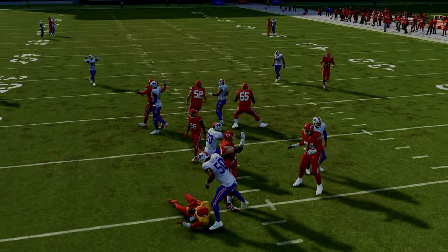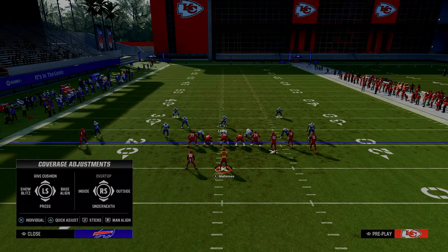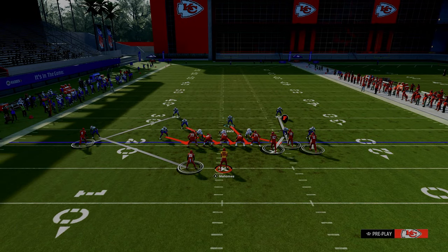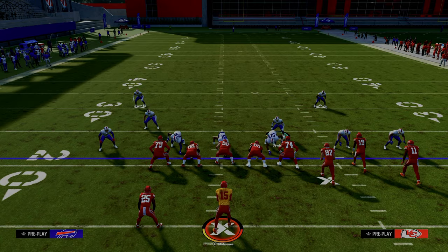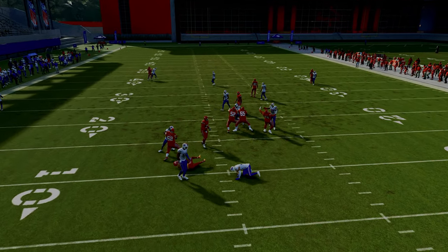Super effective little defense here out of the Nickel 3-3 formation. If you guys want to get my entire Nickel 3-3 defensive e-book, make sure you join the Patreon — that will give you the entire defensive scheme. Just wanted to break down a nice little five-man pressure out of this that you can use to get more stops in Madden 24.